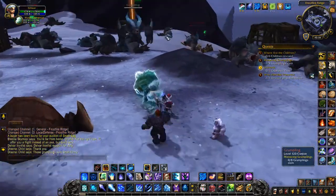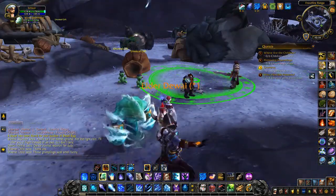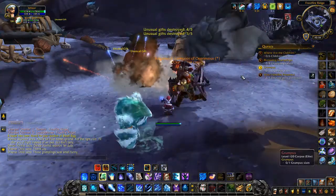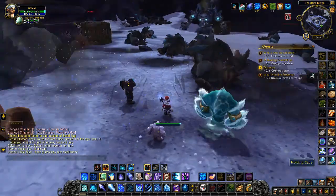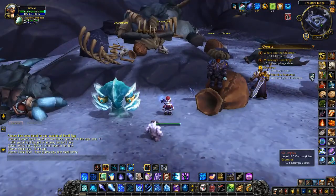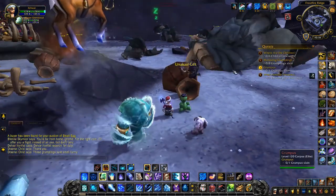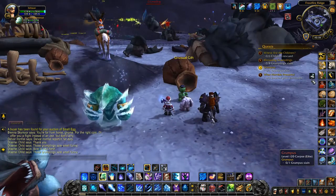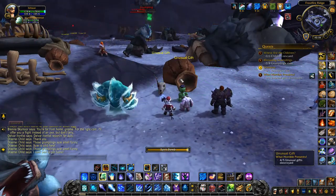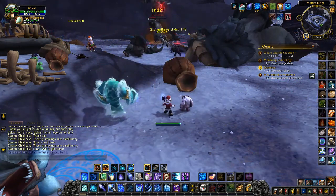On the ground you'll find the unusual gifts — use the little bottle and click it to throw it on top of the unusual gifts to destroy them. The minions are the yetis all around the area. You'll also find little cages containing the children, so open the cages to let them out. That covers all the different quests you need to do, and I'm already making quite quick progress.